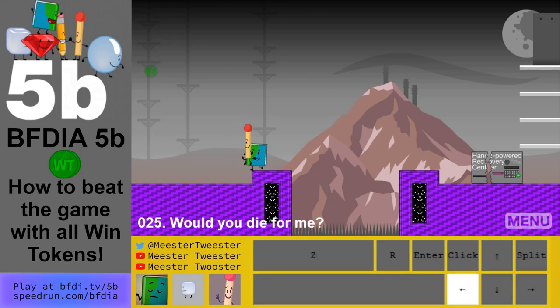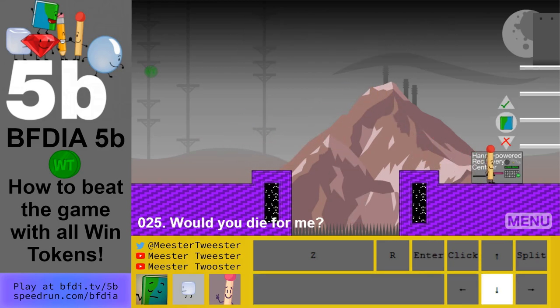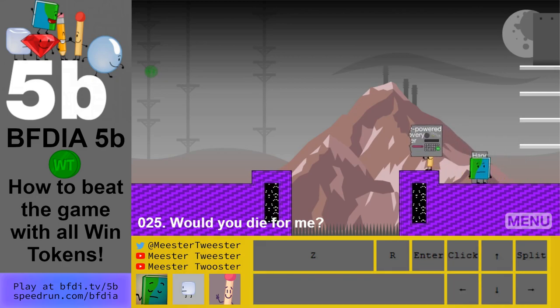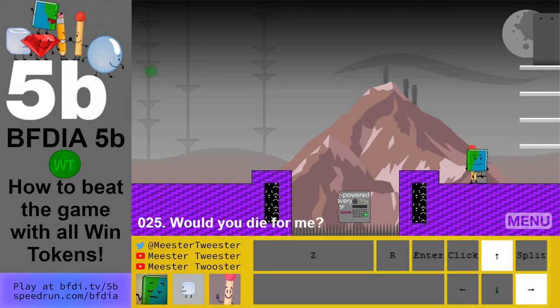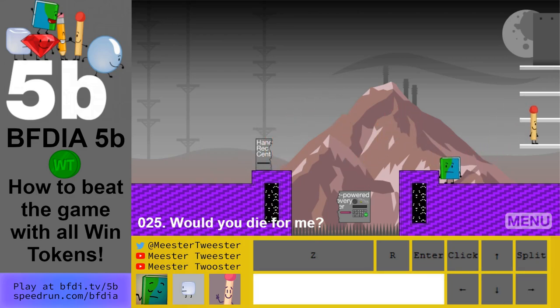Level 25: bye bye Book — we recover Book. We can throw an HPRC to the bottom and take another HPRC with us. Now let Match get it. We don't need the HPRC now, so we can finish the level.